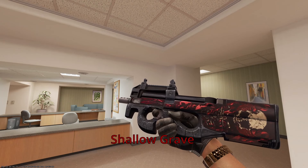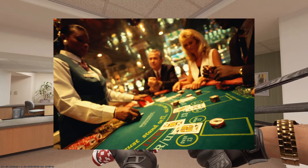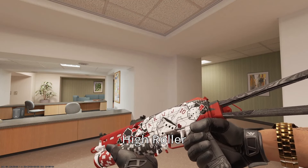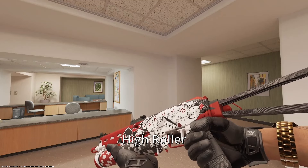Onto the PP-Bison, we have the High Roller. One of the parts of the mafia lifestyle portrayed in media is gambling — they love gambling. They have little gambling games for high rollers only. PP-Bison High Roller, the name fits. You've got Blackjack going on or something here. Very unique with the chips along the magazine on the PP-Bison. I love that touch — I think it fits well.